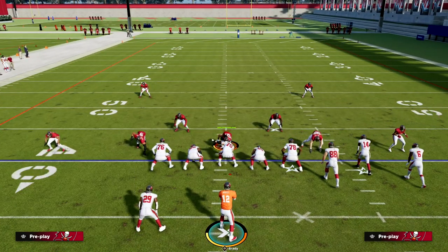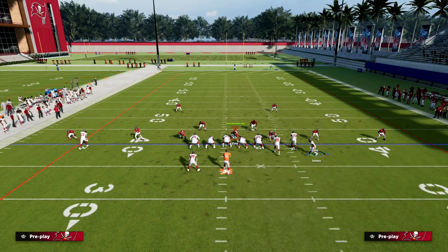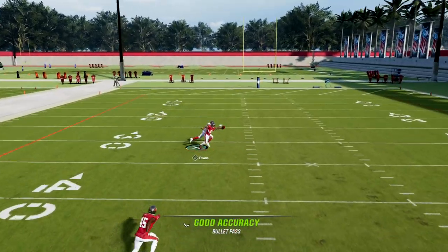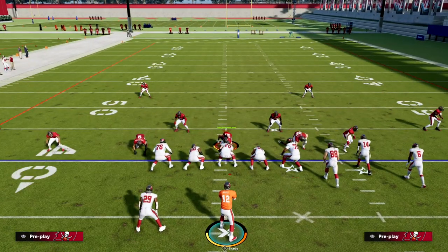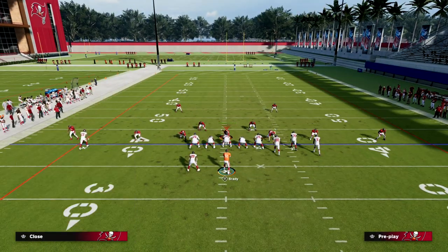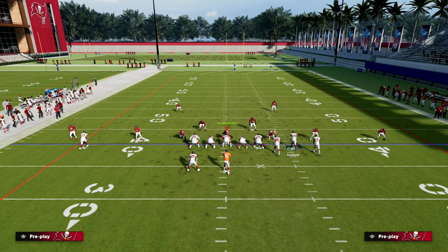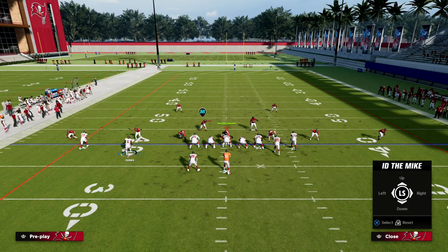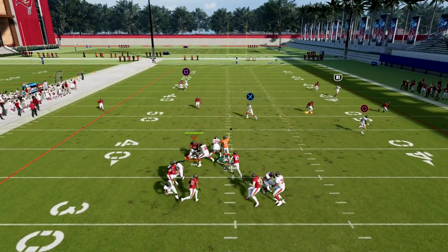Now you might be thinking: what if they don't run cover two? What if they run a lot of man or cover three to try to stop C routes? We'll get to that in a second. I want to show that post one more time — it is a touchdown against cover two if you can get time in the pocket. Notice that I am actually able to pick up the blitz. If you want to learn more about pass protection in Madden and how to pick up meta defenses, make sure you join the Patreon — every ebook has a section on pass protection.